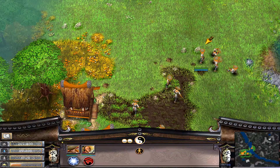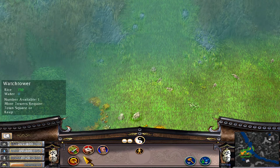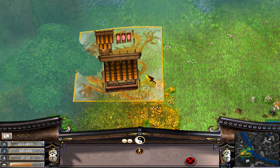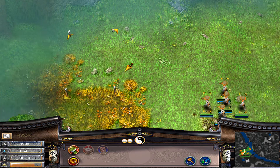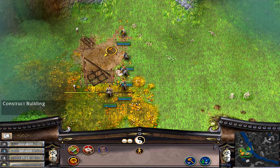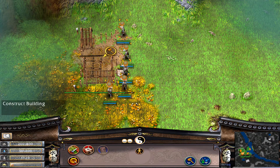I have a tendency of keeping my peasants in a 1-to-4 water and rice collecting ratio and leaving the rest for constructing buildings. Five peasants should do the job of building a target range really quickly and then move on to the watchtower construction.